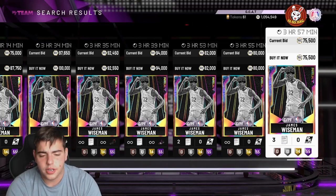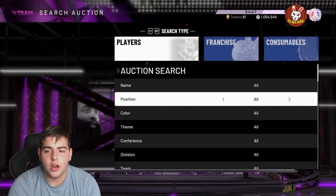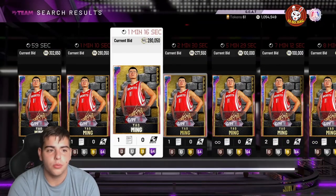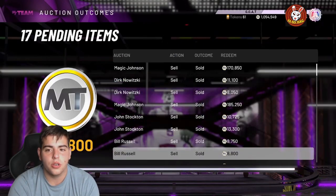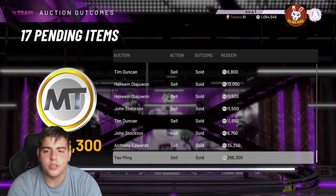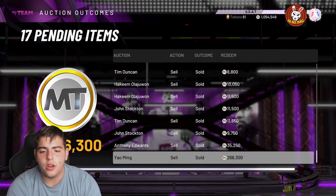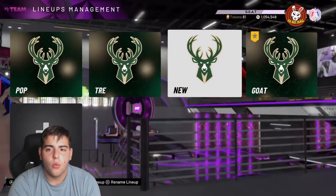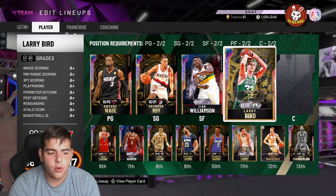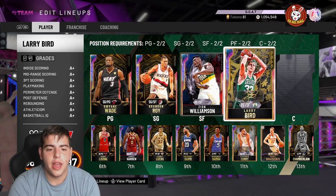Wiseman is at 80,000 MT, so 650k minus 80k leaves us at 570,000 MT. Now for center, we're picking up Yao Ming — I just sold my Yao Ming for 260k, so that's the price point. 570k minus 260k leaves us at 310,000 MT. Starting lineup: Giannis, Michael Jordan, Tracy McGrady, Wiseman, and Yao Ming — that squad is absolutely insane.